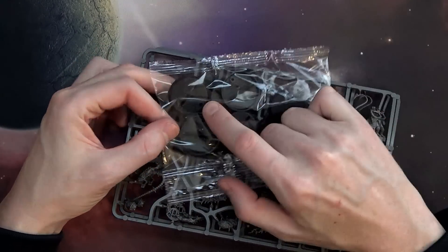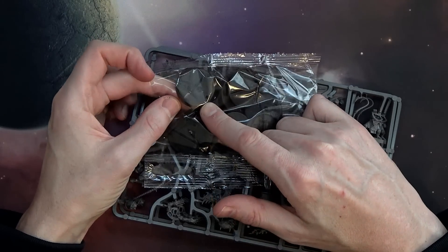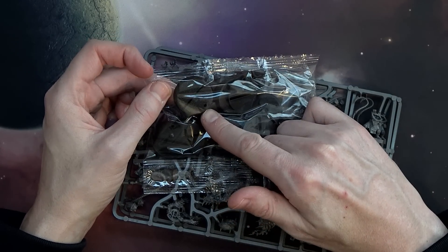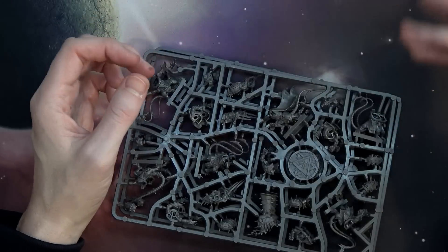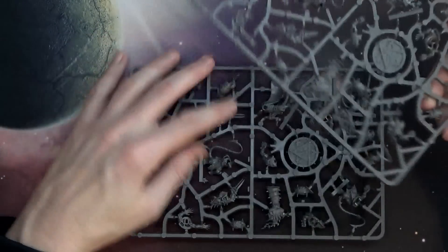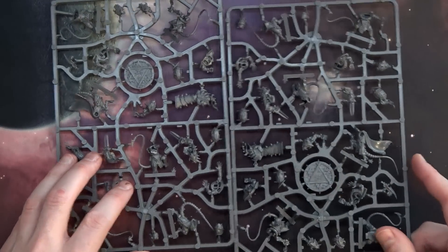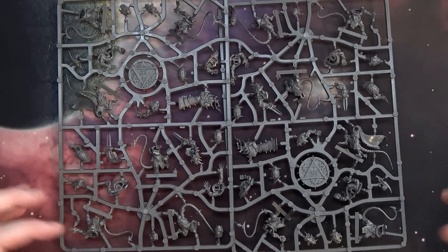We have these special slotted bases that came out — 32-millimeter slotted bases with a little dimple hole to put the ball in. Of course, if the model picks up the ball, it could go all the way or fumble and your turn's over. Whichever — either way.